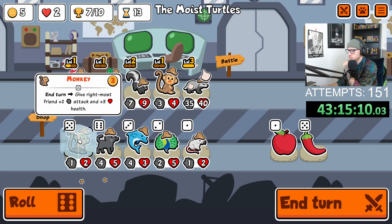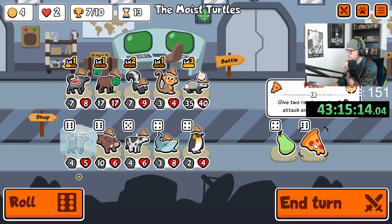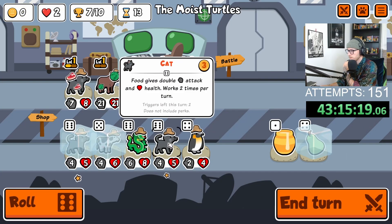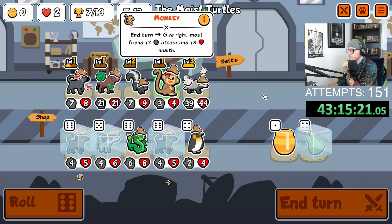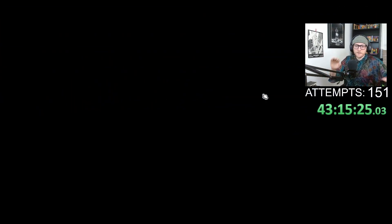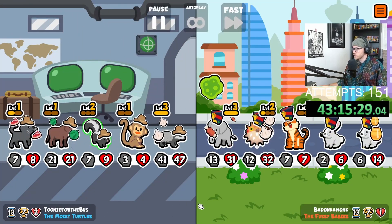What am I doing on this run? Give me a food. Great, bless. I don't know if I have the gold for it, but we got some big food energy — some BFE — in the shop here.